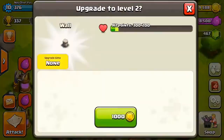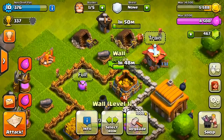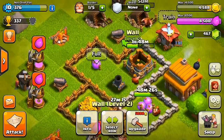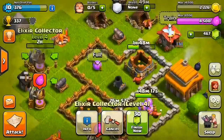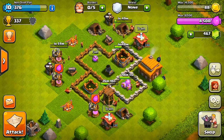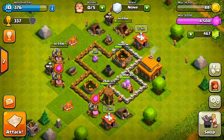We have 9,000 gold and can do a couple of wall upgrades, but I also want to spend some on upgrading one of my Elixir Pumps. We're at 4,500 gold — the Elixir Collectors cost 3,500 to upgrade. So I'm going to upgrade one more wall, upgrade that Elixir Collector to level 5, and that wraps up the upgrades for today. We're probably going to move up to Town Hall 4 soon because we've already built almost everything except the Laboratory so we can upgrade our troops — I'm going to work on that as soon as possible. Once we get that done, we can start powering our way to Town Hall 4.